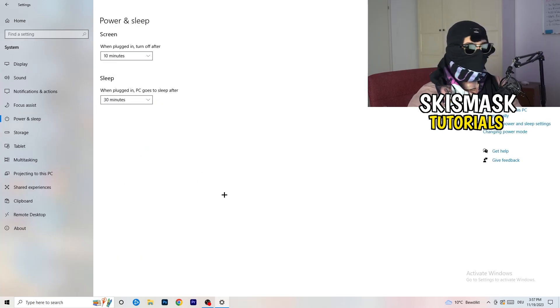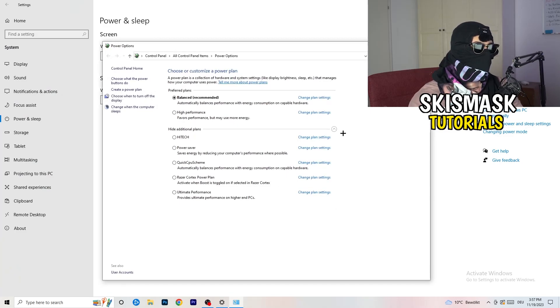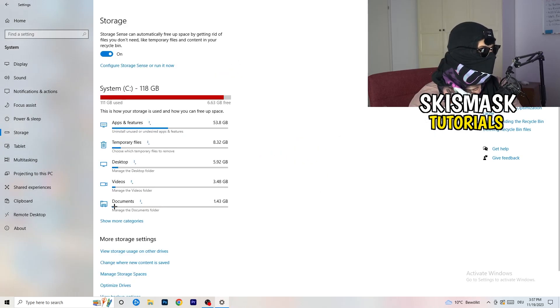Next go to Power and Sleep, then click 'Additional power settings' on the right-hand side. Choose a power plan — for me Balanced works best, but some PCs work better on High Performance. Check which works best for you and choose accordingly.